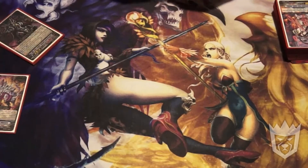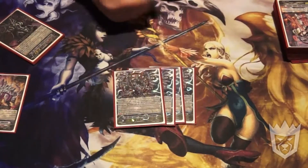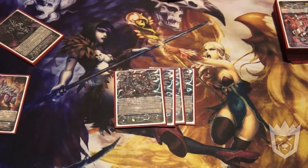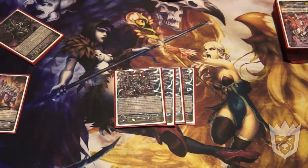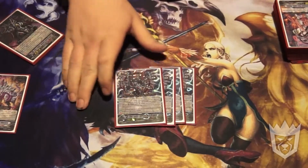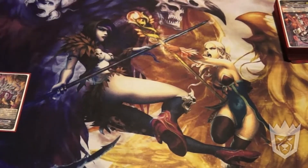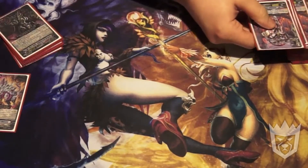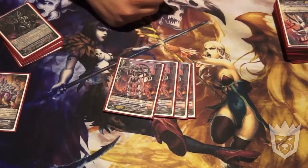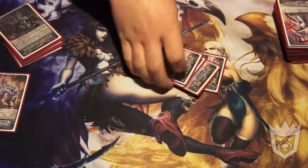Running the 4 break ride, Infinite Zero Dragon. His skill is you ride a grade 3 over him and you lock a front row rear guard and a back row rear guard. And when he attacks, he gets plus 2, so hits for 13. Then we've got Radon, the standard 12k attacker for Link Joker, or Star Vader specifically.